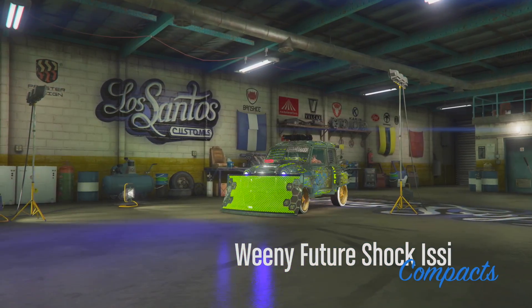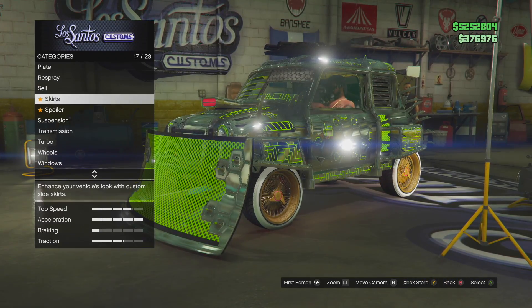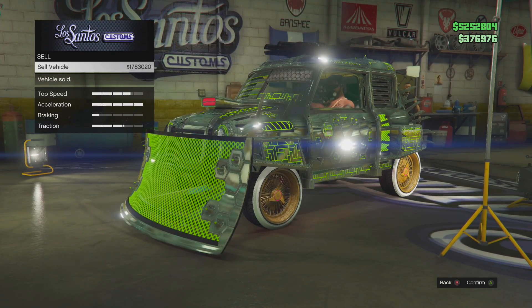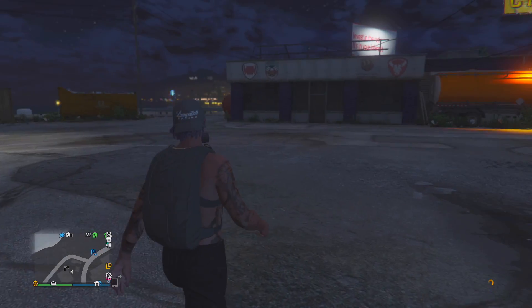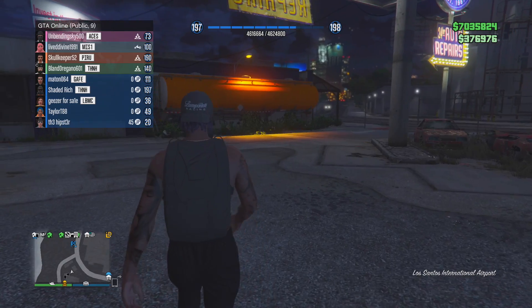This class right here is the Weenie Future Shock Izzy — this is the best vehicle to sell right now. It sells for almost two million dollars; mine's selling for 1.7 million. I lost five million from my pocket but I literally have seven million right now just from selling three of those vehicles.